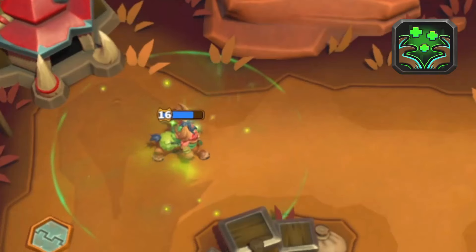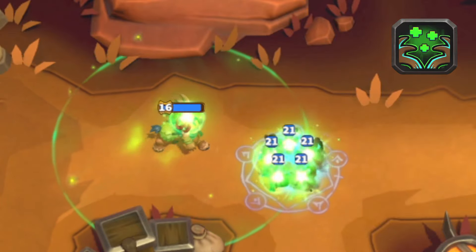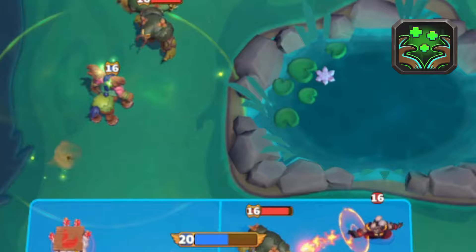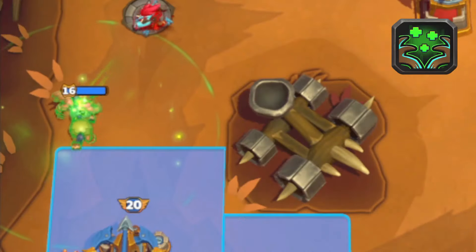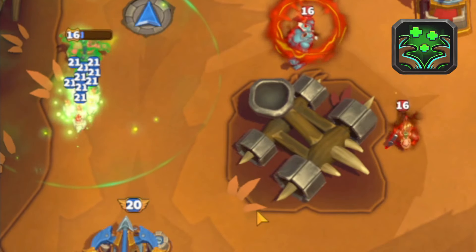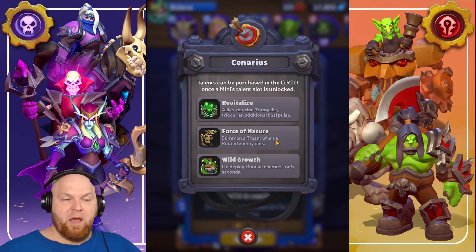I think this talent is just garbage. Now, what do we take? I'm going to give you my logic. Obviously, the best two talents are Force of Nature and Wild Growth. Wild Growth is not really that useful in PvE, but it's very useful in PvP. Force of Nature, the one that summons treants, is really good in both PvE and PvP. So Force of Nature is number one, Wild Growth is number two, and Revitalize — which is just complete garbage from what I saw — is number three.